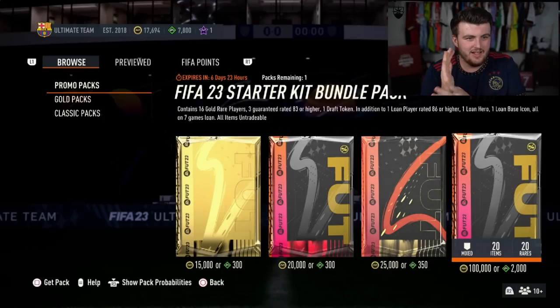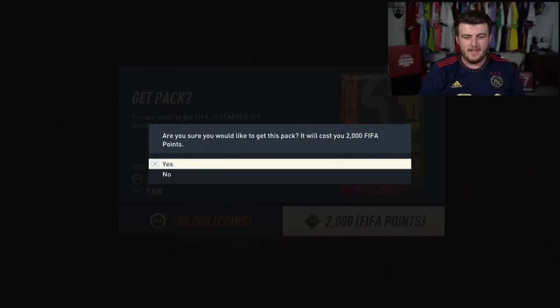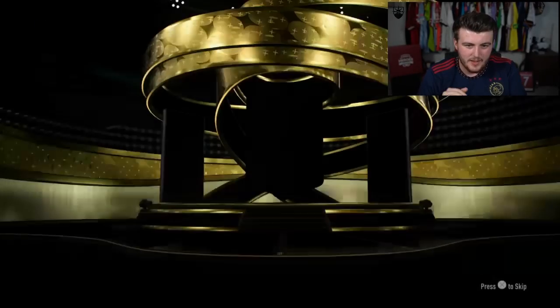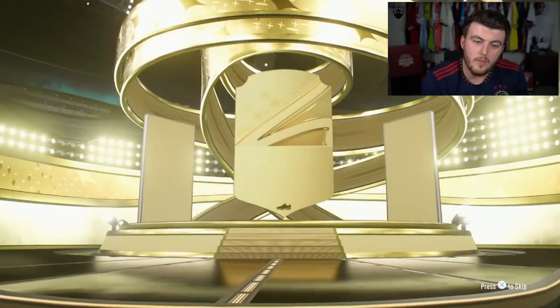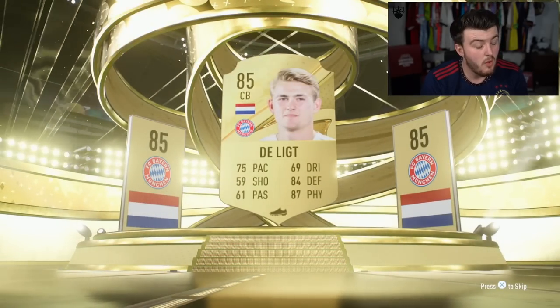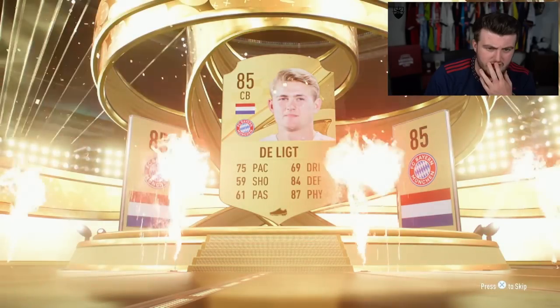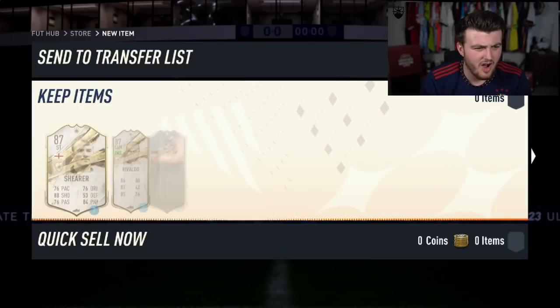Next pack is Luke's pack. Can we get Luke something good? Hopefully we can get something decent right here. EA, come on — we want a big player. It's not a walkout, or it could still be — it could be like a fake walkout. Van Dijk, no — Delit. Not bad, 85 rated. That's okay. I don't know what Delit's worth these days. I feel like he's got to be at least 10K though. Surely he's a desirable card and he's from Bayern.